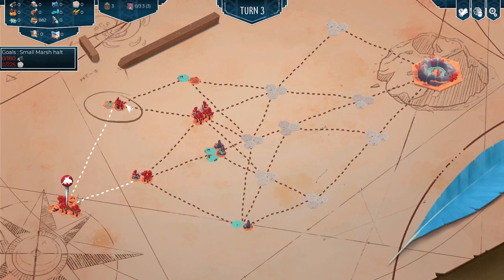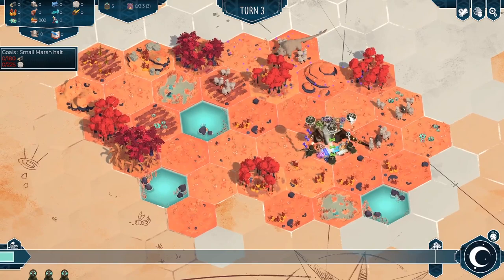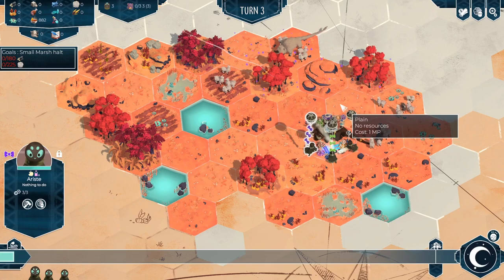I've currently chosen this as my current goal. I could choose that, but it's got slightly harder requirements. So let's go to the small Marsh Holt. But first of all, we need to start gathering — we need wood and wool. Our colonists, Nita, Polyphene, and Ariste, each have negative and positive random traits.